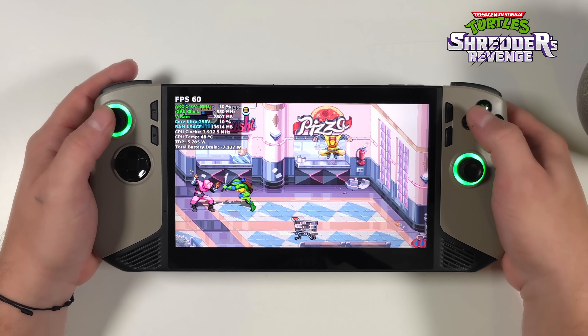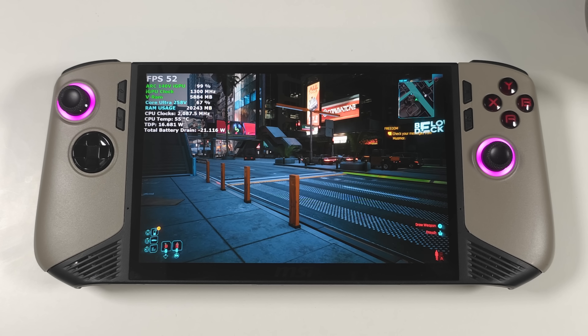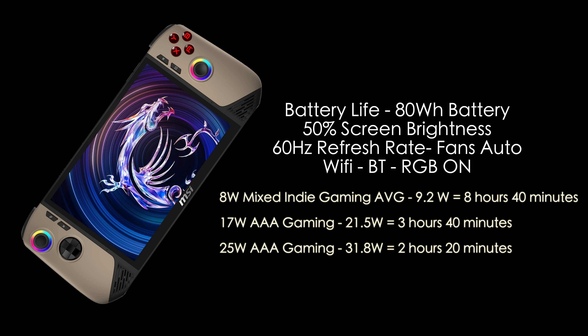Screen brightness is set to 50%, and I've also got the refresh rate set to 60 hertz. I then moved over to Cyberpunk 2077 for some AAA testing at a 17 watt TDP, drawing right under 22 watts in total. At a 25 watt TDP, it's just going to draw a lot more from the battery. With the Claw 8 AI's 80 watt hour battery: 8 watt mixed indie gaming averaged 9.2 watts — 8 hours and 40 minutes. 17 watt AAA gaming pulls 21.5 watts in total, giving around 3 hours and 40 minutes. At 25 watt TDP, total battery draw jumps to around 31.8 watts — that's 2 hours and 20 minutes.